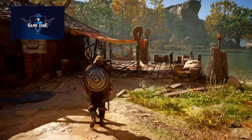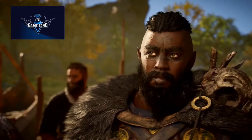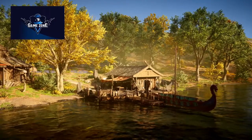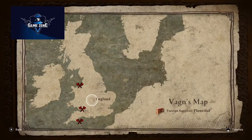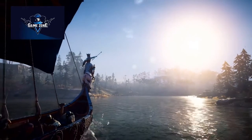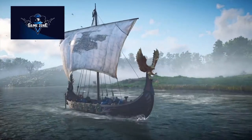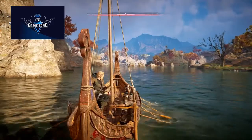It all starts in Ravensthorpe, your home, where you will meet with Vaughn, a fellow vikingr and a new ally. Building a dock for Vaughn and his crew will give you access to Vaughn's river map and a second longship — fully customizable — used exclusively to launch your river raids.